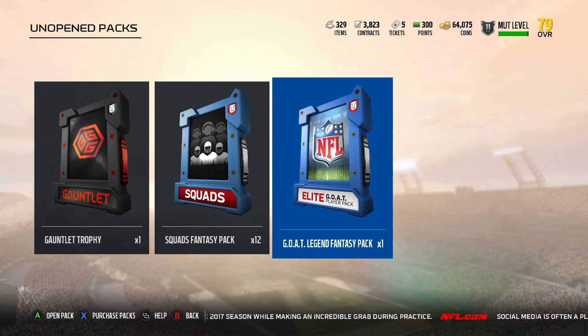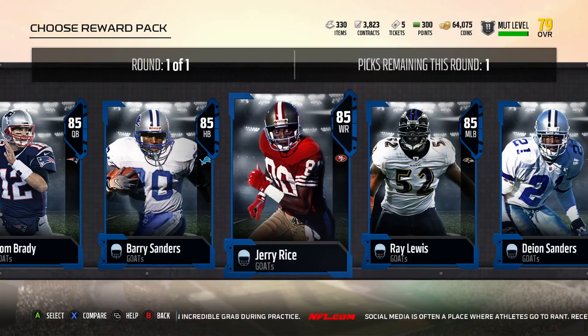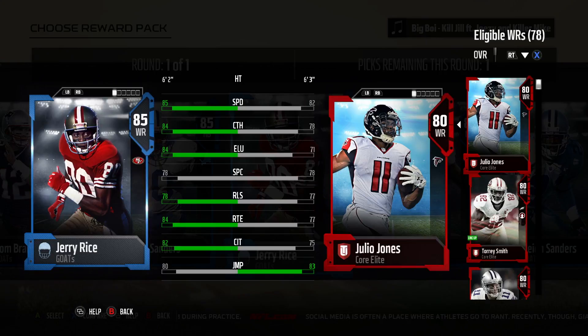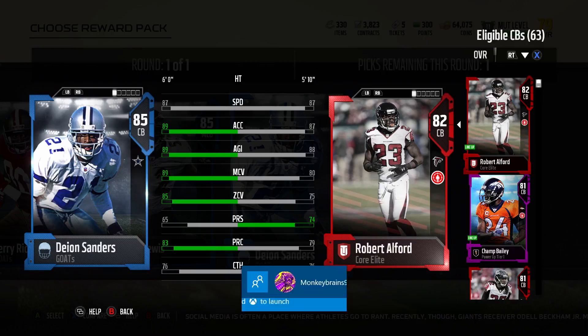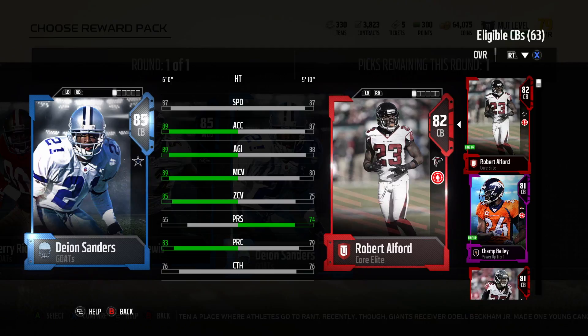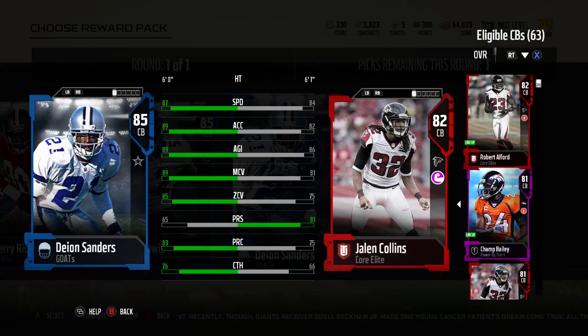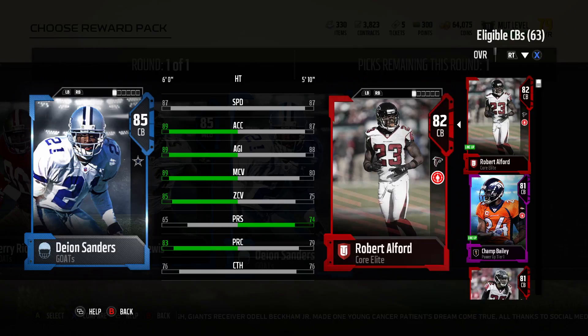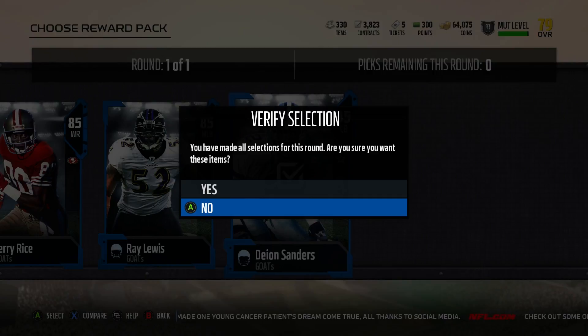Let's get into our GOAT legend. I have depth at both receiver and corner — more depth at corner than receiver. Jerry Rice has 85 speed; he'd be one of my fastest receivers. But let me look at Deion Sanders — he probably has the best stats out of the five: 89 acceleration, 89 agility, 89 man coverage with 85 zone. Comparing him to my other corners, like this 82 Robert Alford — Sanders just wins in zone coverage and overall. I'm going to be taking Deion Sanders, my new centerpiece for my defense.